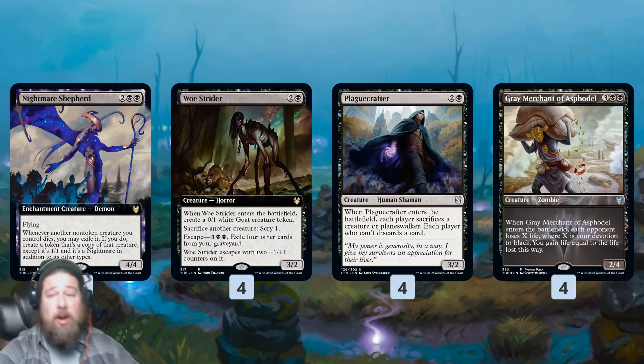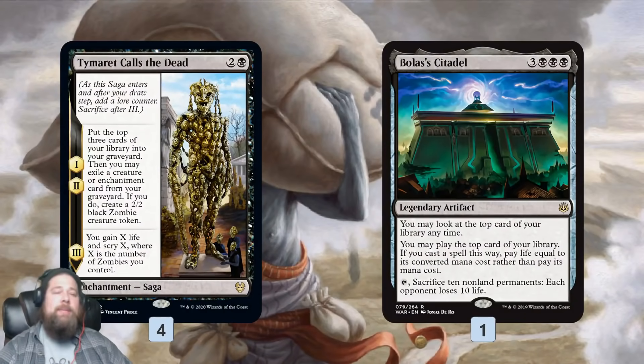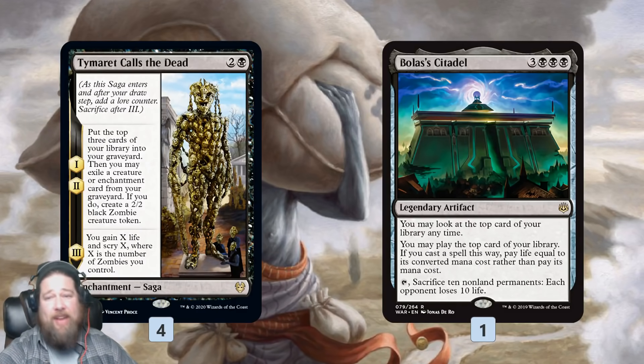Tymaret Calls the Dead probably looks strange but it makes some tokens. We have 28 creatures in the deck so we should basically always hit with the first two scry counters to get a 2/2 — so we get two 2/2s for three mana, eventually scry and gain a bit of life. More importantly, this makes sure we get cards in our graveyard to get Kroxa back on turn four. That's one of the risks with all our discard being based on creatures rather than Duresses and Agonizing Remorses — we might just not get enough cards to escape Kroxa. Tymaret Calls the Dead solves that.